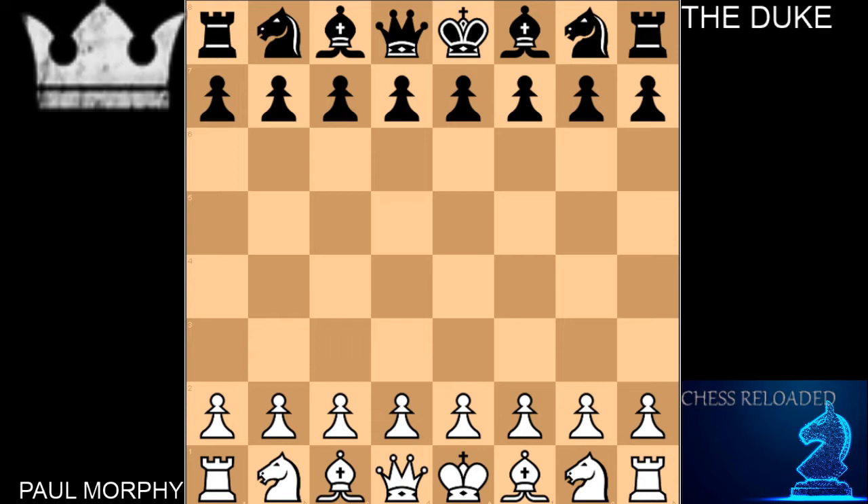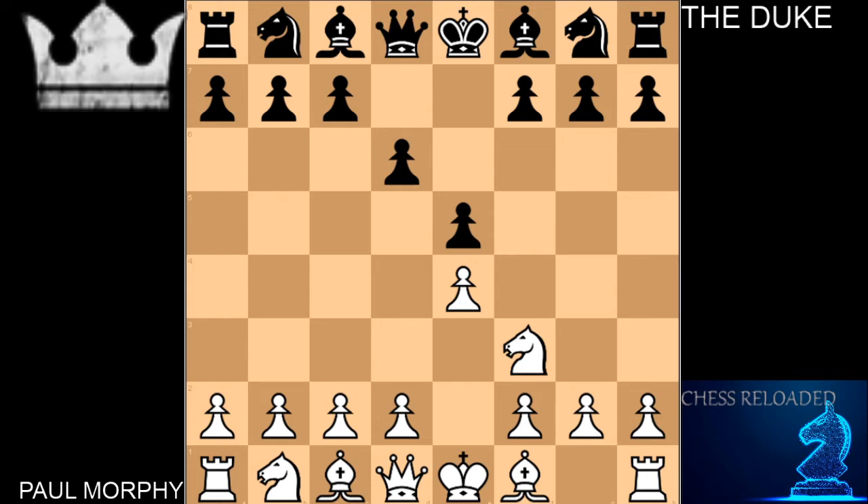So let's jump into it. We have Paul Morphy starting off with the move E4. E4 is your standard opening — it gives air to your bishop and queen along their adjacent diagonals. The Duke responds with the similar move E5, with the same idea of giving your bishop and queen air. After that, Morphy jumps in with Knight to F3, and the Duke comes in with the move D6.